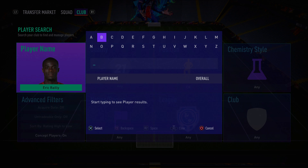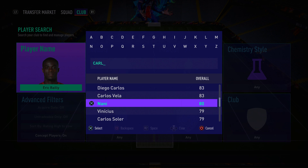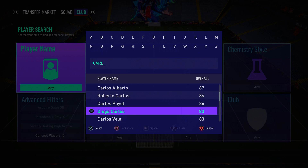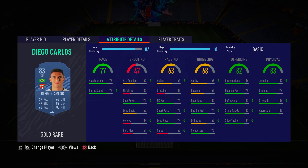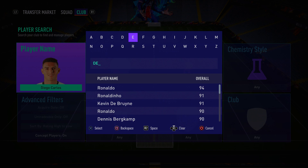Partnering Bailly in the center back spot is Diego Carlos — another cheap beast of a defender. He has 84 interceptions, 83 defensive awareness, 82 standing tackle, 81 sliding tackle, 86 strength, and 85 aggression. Both center backs are pacey and very good at defending — they work so well together and are very similar in this game.